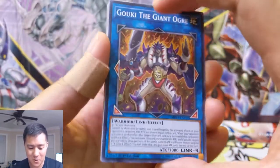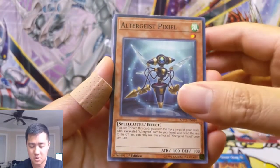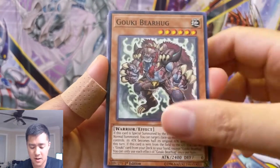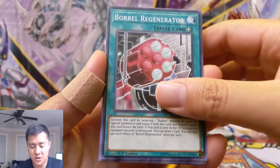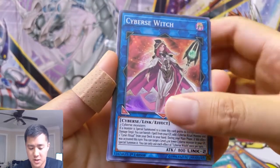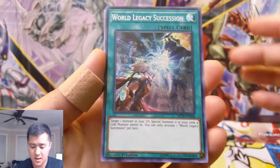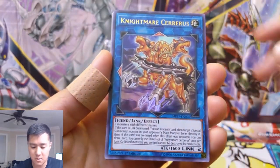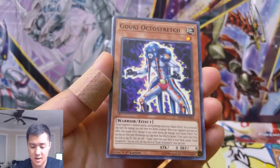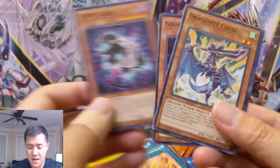Let's get into our first pack for this mega tin. We got Goki the Giant Ogre, Altergeist Pixiel, World Legacy Wand, Goki Bear Hug, Borrrel Regenerator, Will the Solomon, Great Cyber Switch, and World Legacy Succession. Then Nightmare Cerberus and a Noble Knight. First pack wasn't anything too crazy.